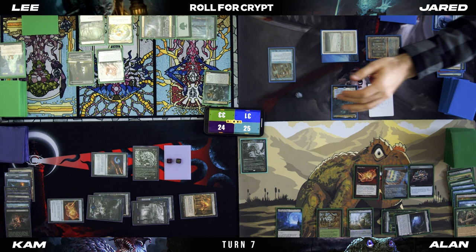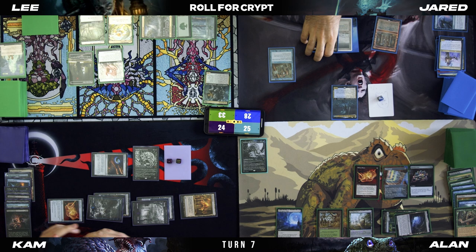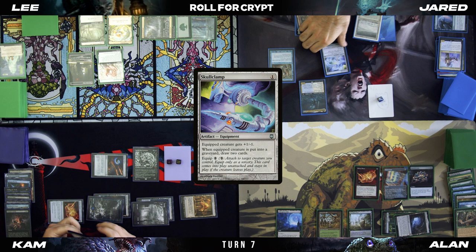That's sick — might be all too rough for you boys. Untap, draw. I'll play a land. I'll tap one, cast the Skull Clamp. Tap the Mana Crypt, equip the Skull Clamp, draw two.